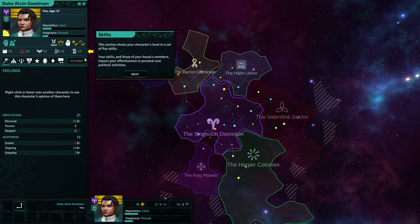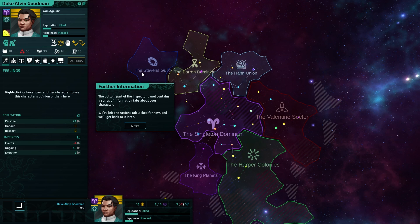Can I go back? Skills view. What have we got here? Administration. Military. This is very Crusader Kings. The bottom part of the inspector panel contains a series of information tabs about your character. Cool.